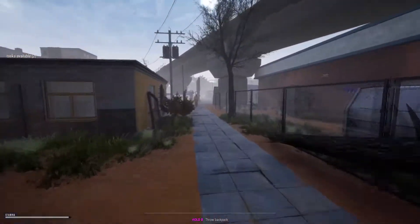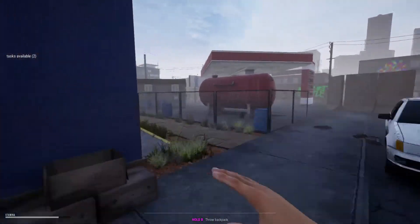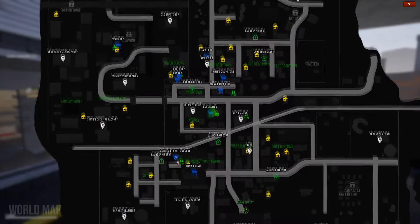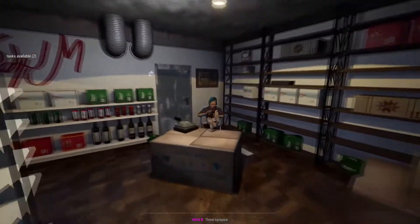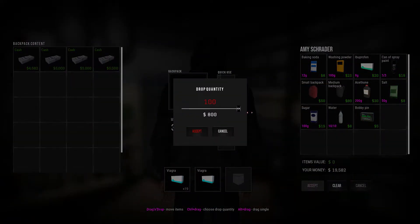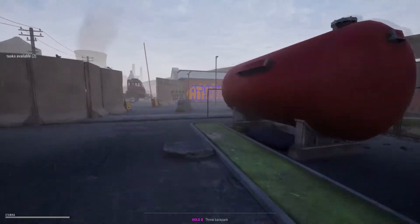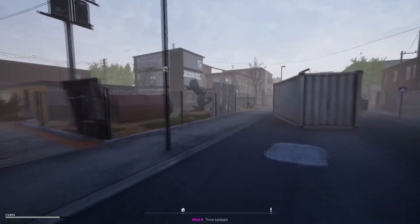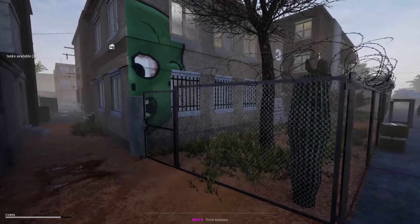You can quite happily go through checkpoints with all your seeds on you and nothing bad's going to happen, which is going to cut down some time of throwing bags over walls. Go to the gas station and pick up as many bottles of water as you can, because it's going to be very time consuming especially if your hideout isn't close to one of the grow sites. Running back and forth constantly is going to be very annoying. Also, that water is going to make you very heavy, so I do recommend large bags.